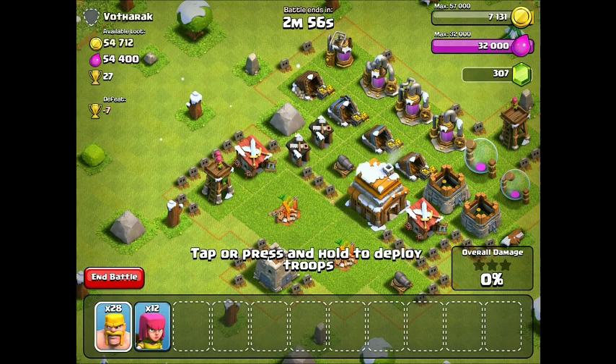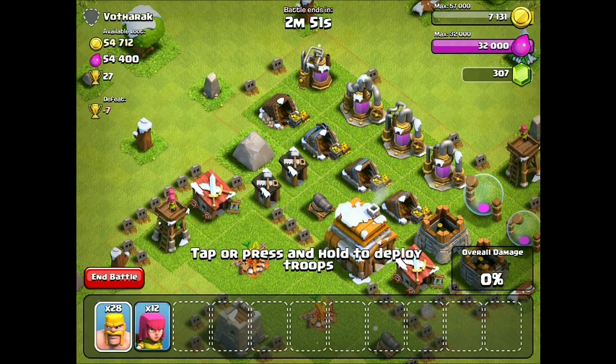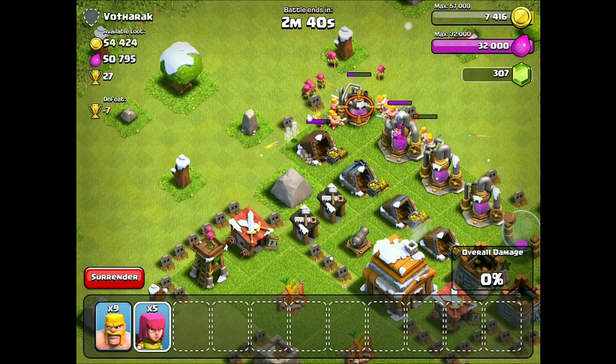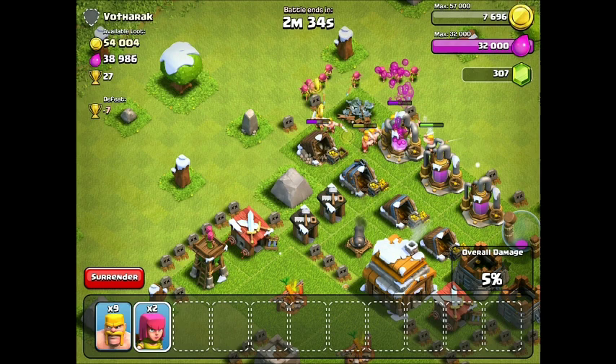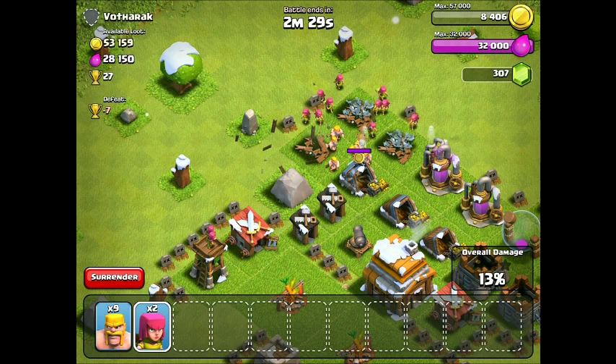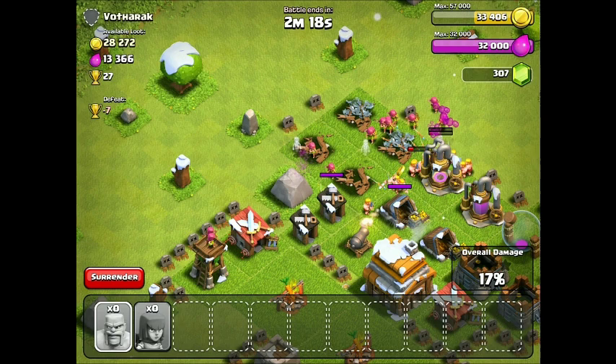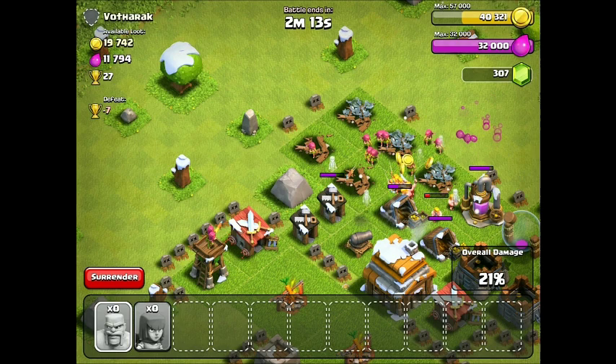Hey guys, we're back. We found a good village to attack - this guy has a ton of loot and it's all in his collectors. So let's get it started. I'm just going to barbarian right through this. Get some archers too - going hard. I'm using the barbarian and archer strategy: have the barbarians go in as a shield, and then have the archers follow it up just to knock it all out.